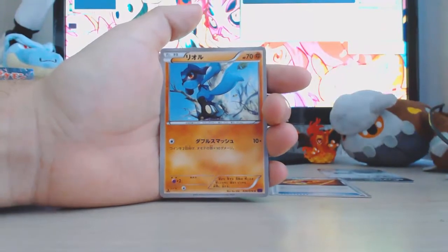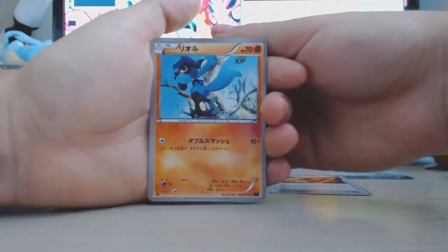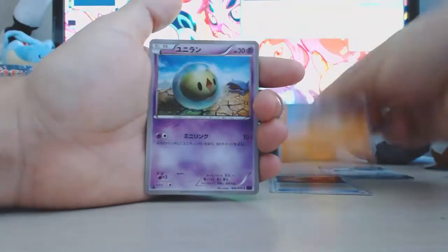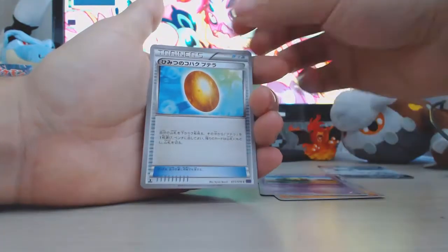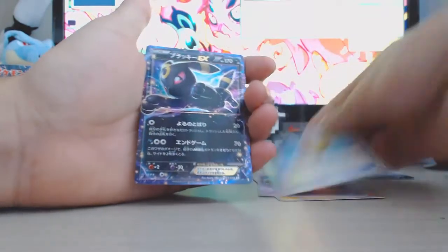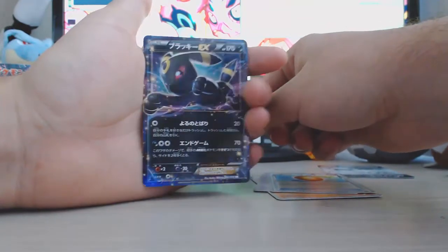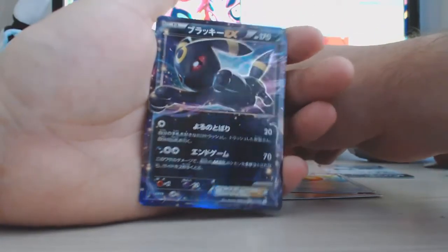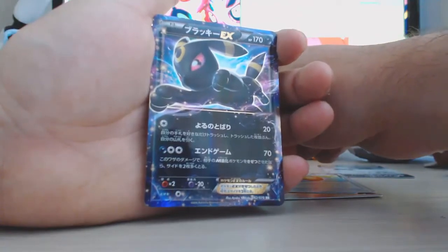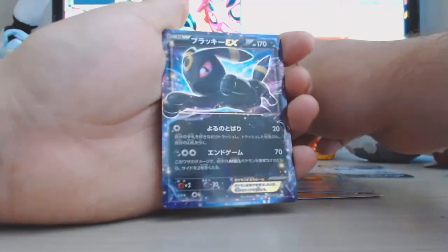I'm gonna take my time and look at these cards because I haven't seen this set yet. We got a little Igglybuff and - yo, we got an Umbreon EX! Not even bad off the first pack! There are some pretty cool EXes and full arts in this set, and Umbreon is definitely a cool EX. Look at that glow it's got around him - beautiful. A great way to start it off!